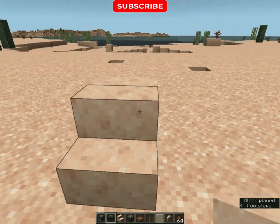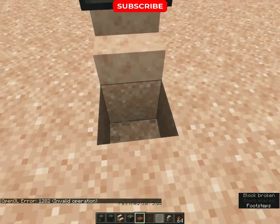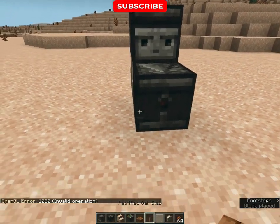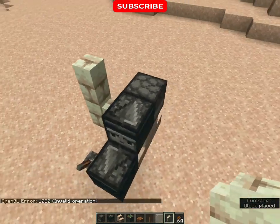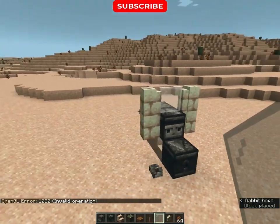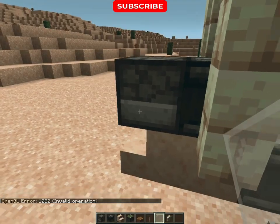Place two stairs like this. Then dispenser and observer like this. Then dig a block, place a sticky piston, and observer. Then place a lever and make a crosshair for your turret like this. Lastly, just fill your dispenser with fire charge and snow.